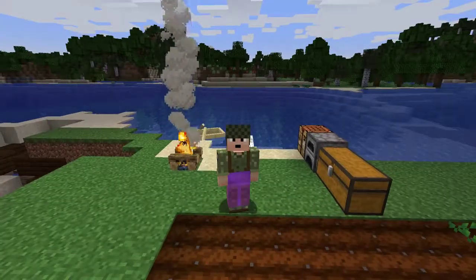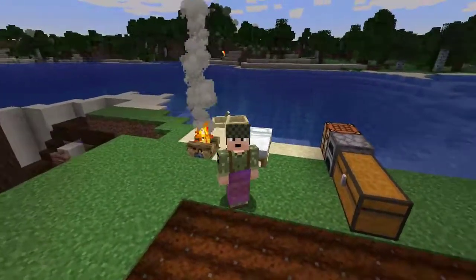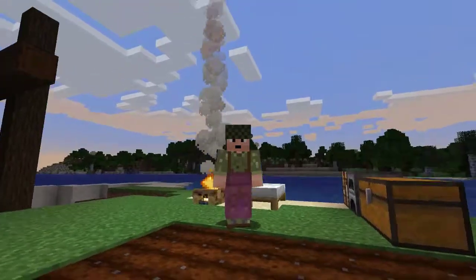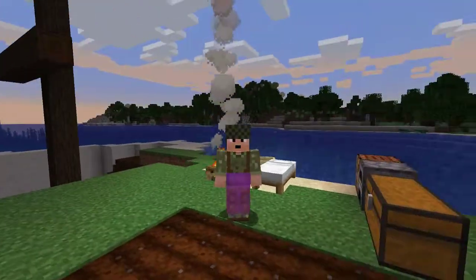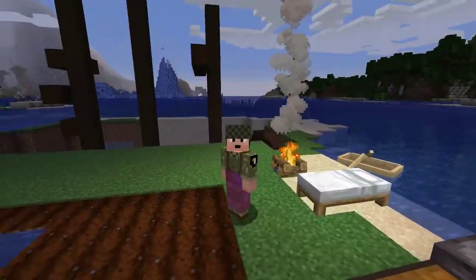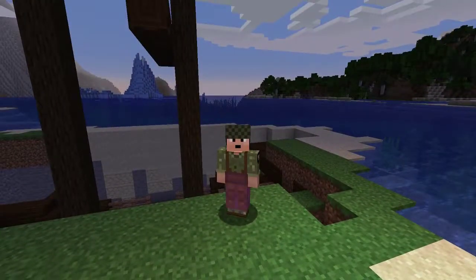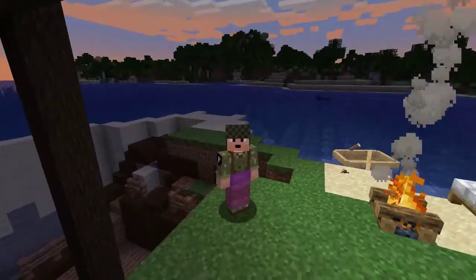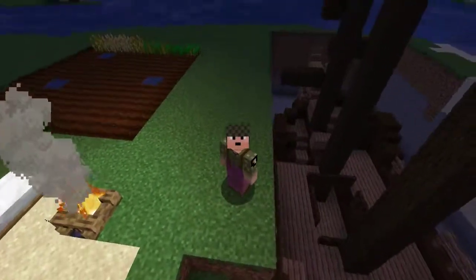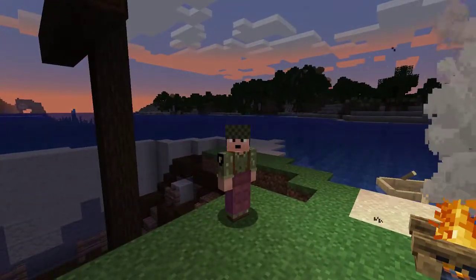Now that we've returned with our ill-gotten gains from our treasure map and we're wearing fabulous glowy leather pants — I can think of about 12 different goth clubs where you could walk in wearing these and be the talk of the club all night — now that we've gotten all of that, we've got carrots planted, wheat growing, and our ship mostly excavated except for this area up here. We're going to take some of that iron and make a bucket so we can sump out most of that water.